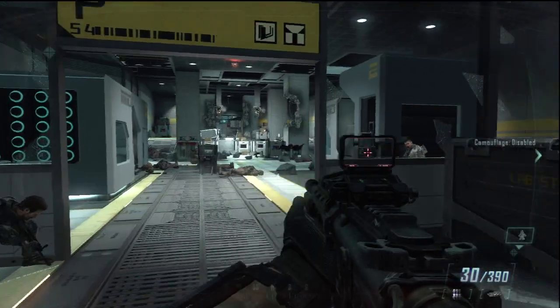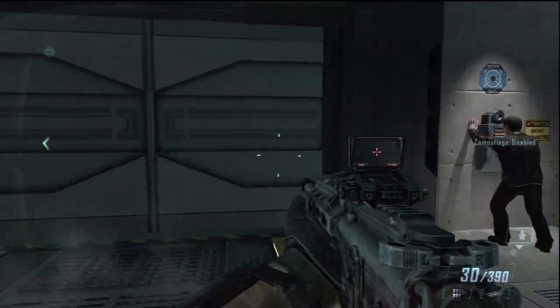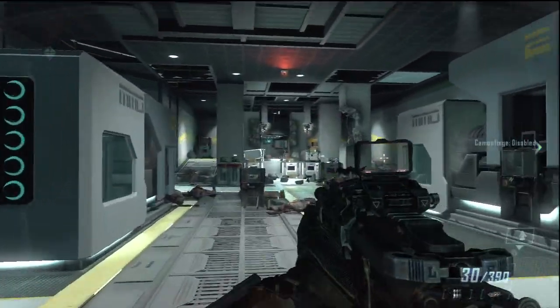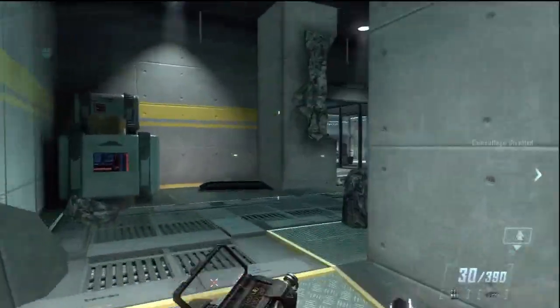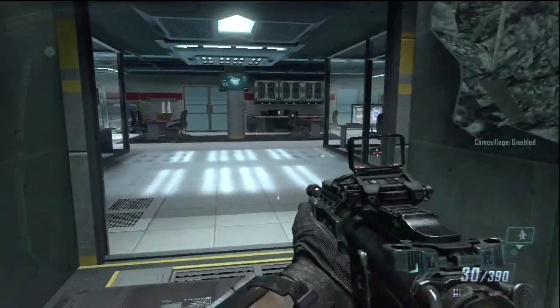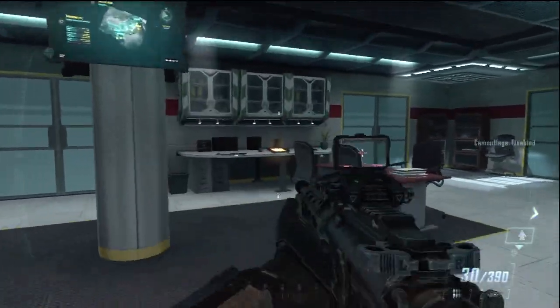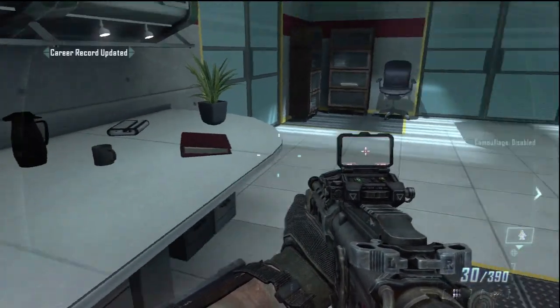Next up is this retinal scanner. You're going to see a guy here waiting for you to do the retinal scanner — don't do that. Cruise on back, you're going to see this hole in the wall that the enemies ventured through. You want to go through this hole and it's going to be right back here on the desk. You grab that — that's intels one, two, and three for Solarium.